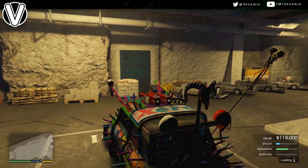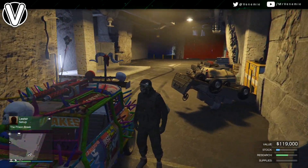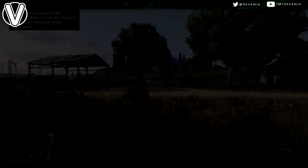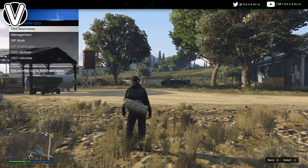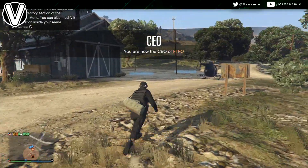Head over to your bunker, go inside the back of your MOC, and you just want to drive out whatever vehicle it is you would like to duplicate. I am duplicating an ISSI for the most money — these go for 1.7 million per dupe. Once you do get outside, you do not want to call out any personal vehicle whatsoever.